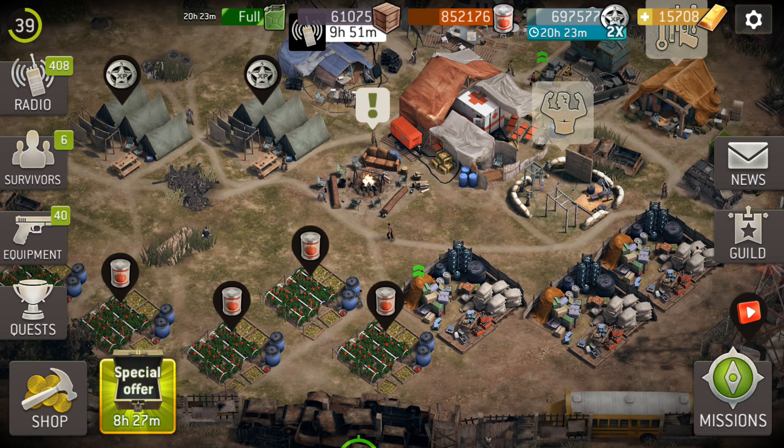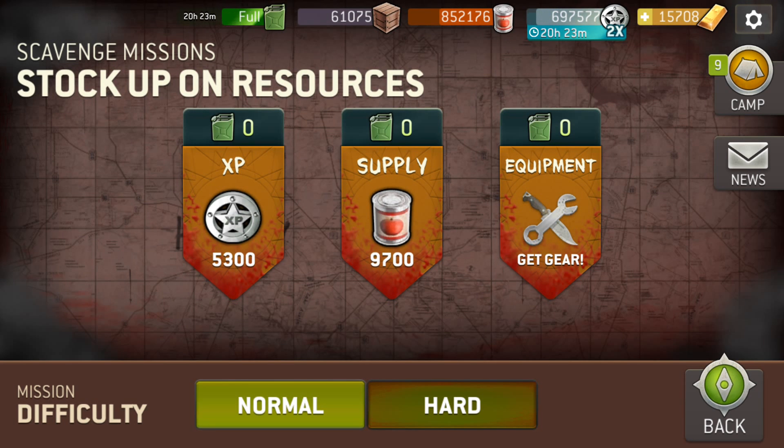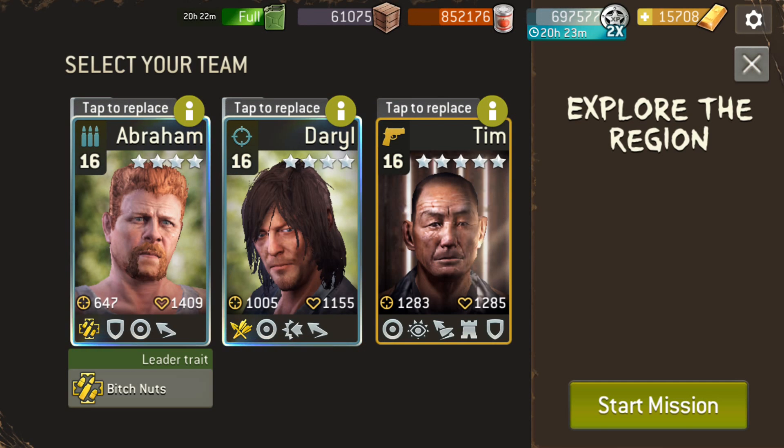The double XP is pretty good though. The method is simple: just go and do scavenge missions. You can do it on normal, which is faster, or you can do it on hard. On hard you get 5,300 XP; on normal you would get 3,900. Right now I've got double XP active, so I'll just do one mission.